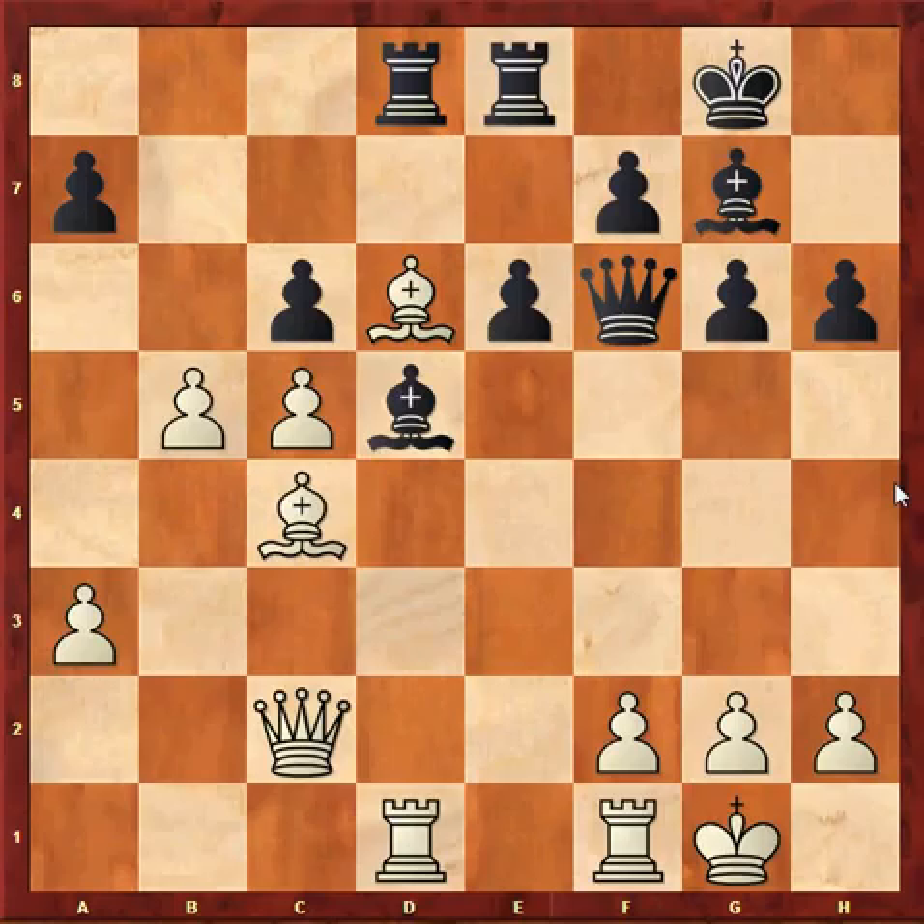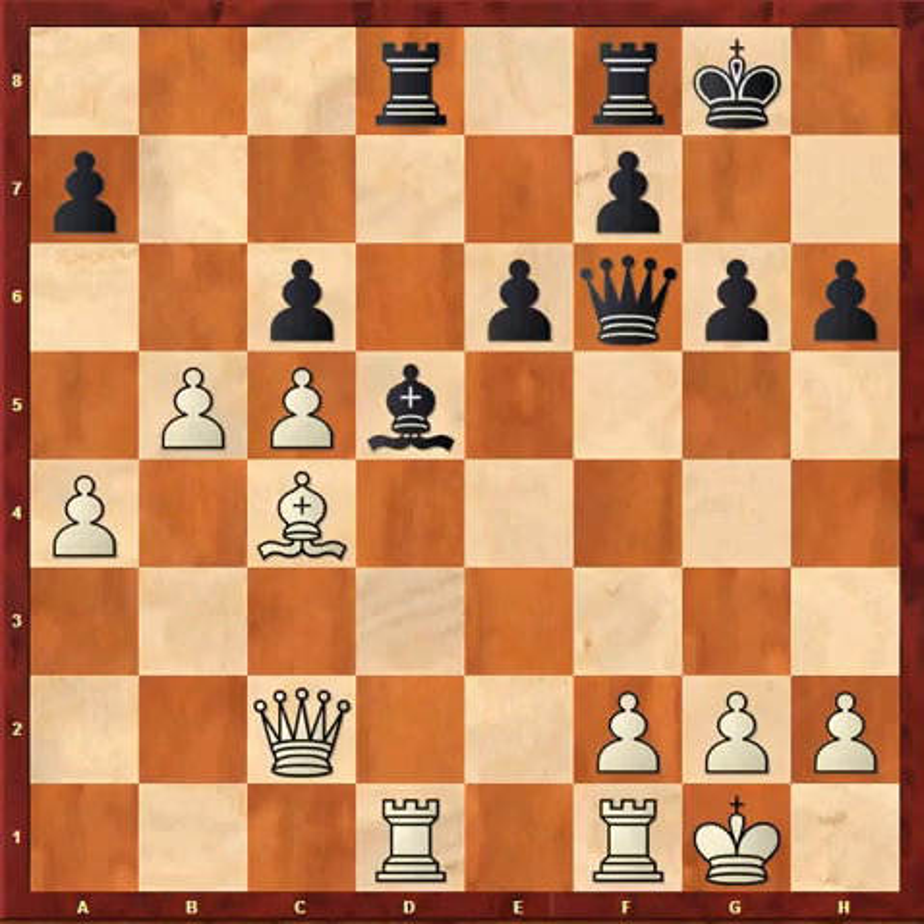Rf8, b5. I try to open up the position on the queenside and make a passed pawn. And here Bf8 may have been better, resolving to trade off my strong bishop.